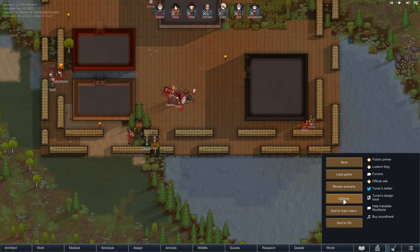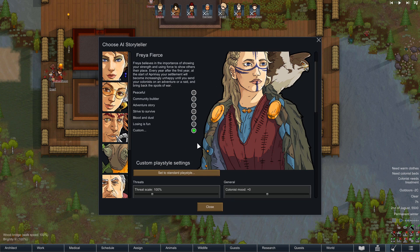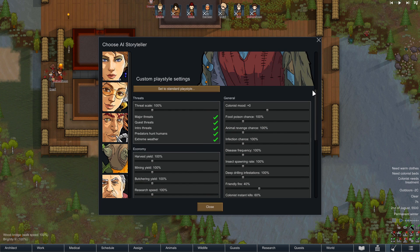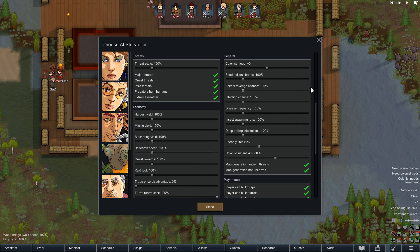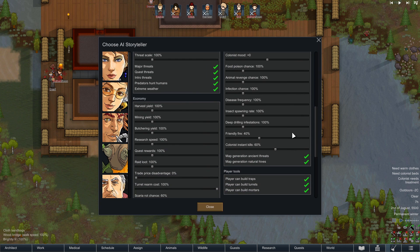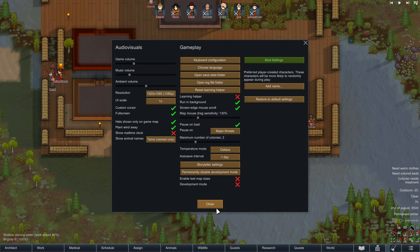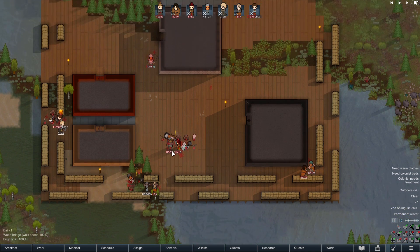Everything I forgot to show off: our difficulty settings. We're on Freya Fierce as usual, save anytime just in case something goes wrong. I set it to Strive to Survive for the beginning, but I lowered colonist instant kills to 60% — given the nature of this playthrough there's going to be a lot of people dying anyway, and instant kills don't feel fun. I might lower this to 50% but we'll see what feels right.